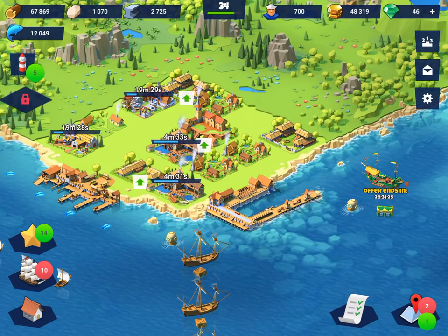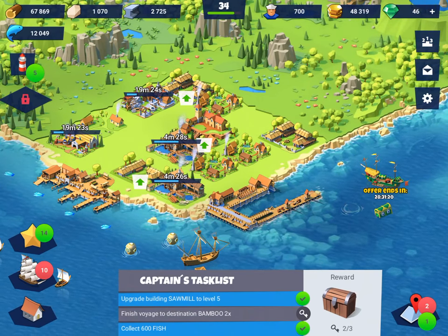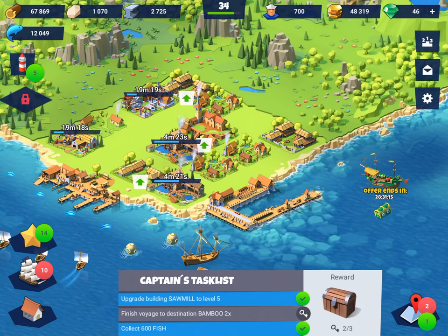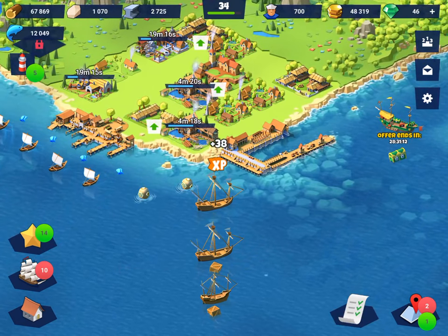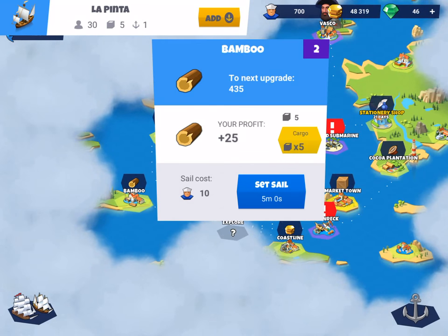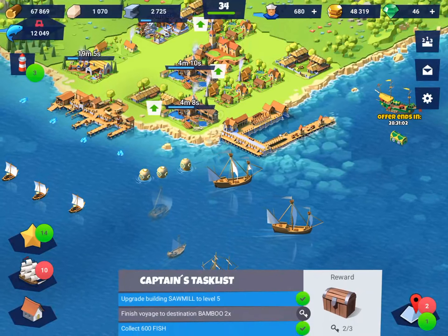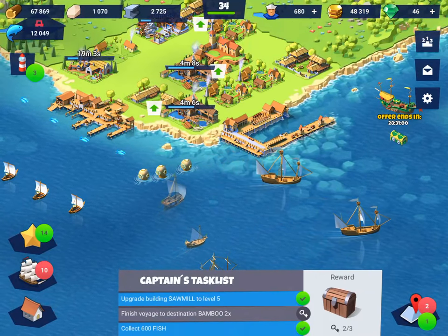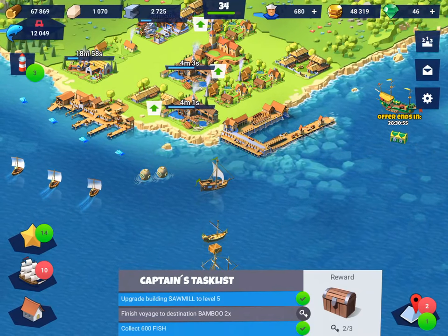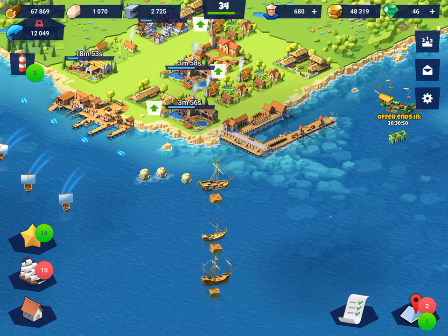Another thing you always want to be doing is cycling what's called the captain's task list. You always want to be going through that because it gives you a reward. For example, I need to finish a voyage to destination Bamboo. We'll collect that, find Bamboo on the map, and send ships there. When they return I'll complete the task and get a reward. You want to try and cycle that task list as much as possible - it's always handy.